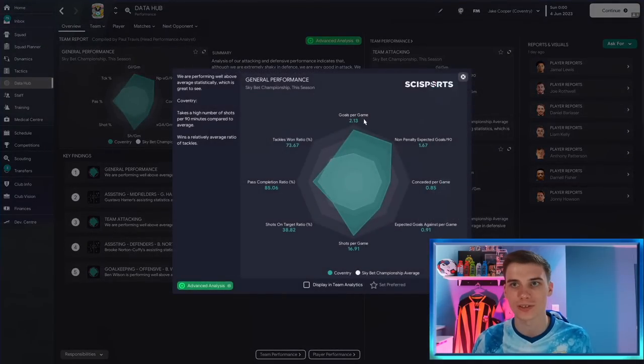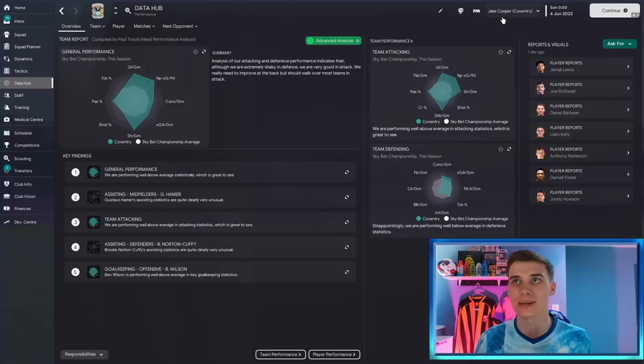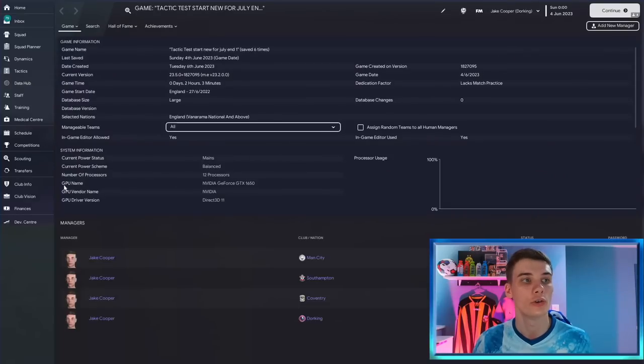Looking at the data hub to finish the Coventry review: the key stats are that we're not conceding much and we are scoring a hell of a lot — a great result for a team expected to come mid-table. We got 103 points; most seasons that would have been enough to win the title. I'm just showing you exactly what we got. This is another brilliant NAP tactic, but let's look at another example — a team really expected not to do great at all.